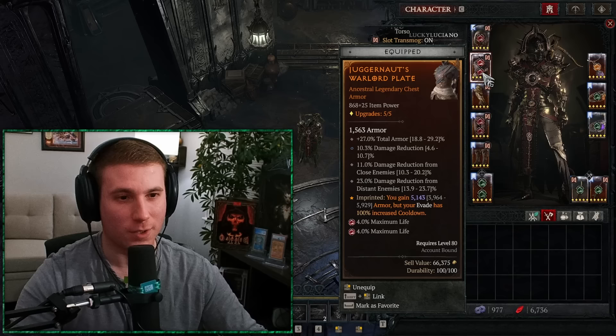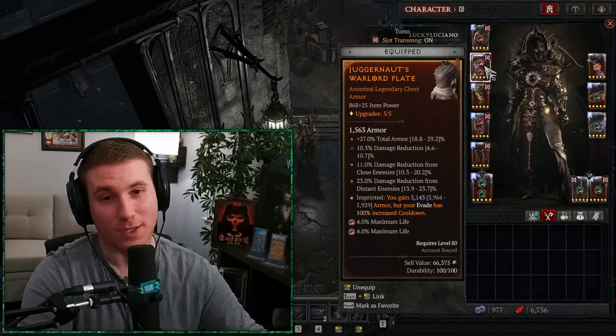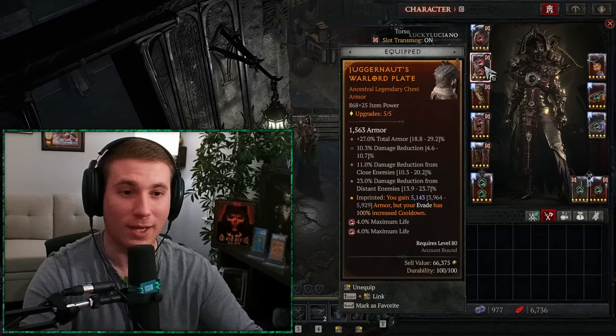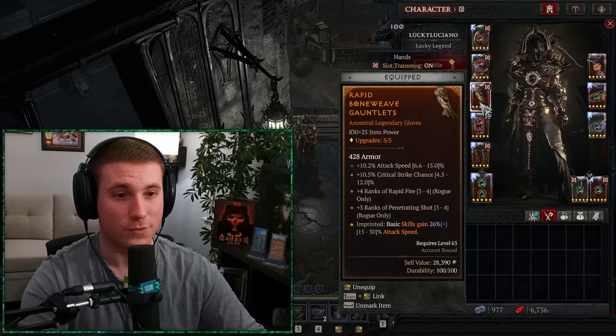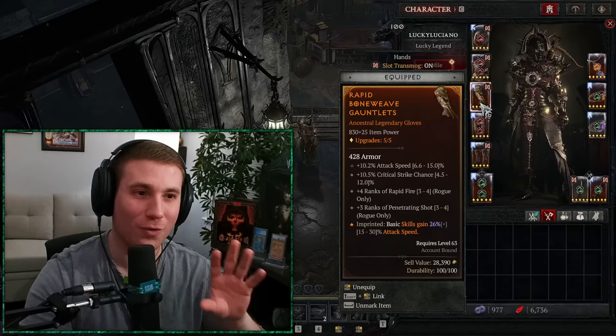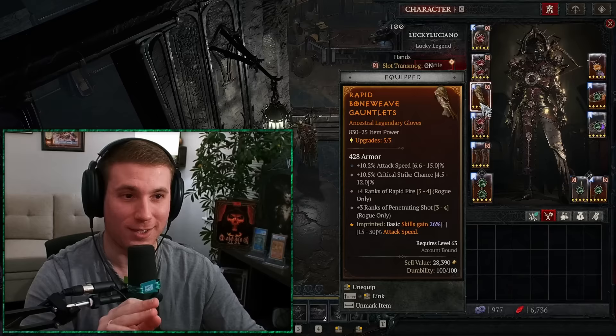For the armor, we're using the juggernaut aspect on an armor with three damage reductions and one armor mod. For the gauntlet we may not need that total armor mod if it's only like a tier 70 dungeon — I'm using it because I use this build for everything. If we end up not needing an armor roll, we could change it to max life. On the gloves, you want attack speed, crit chance, rapid fire, and pen shot. These would be better with plus four pen shot, but in the planner you're going to see all the ideal affixes. Check the description link — it's going to be a Maxroll planner.